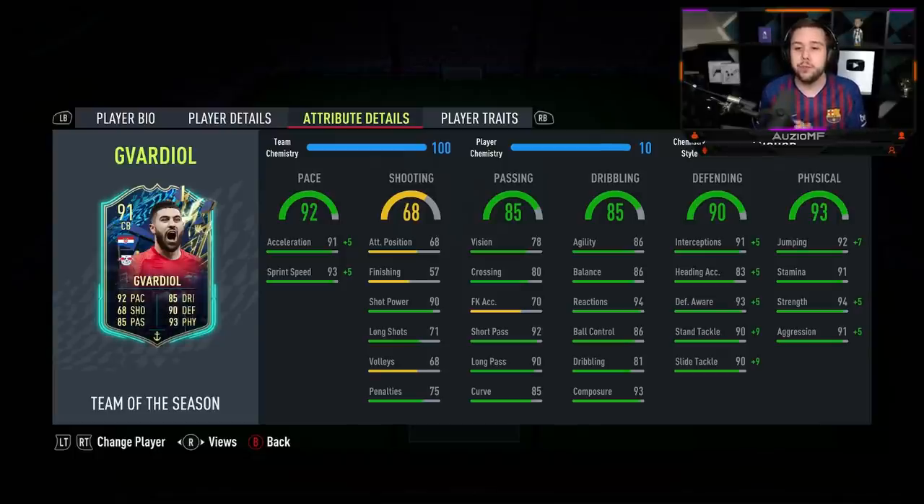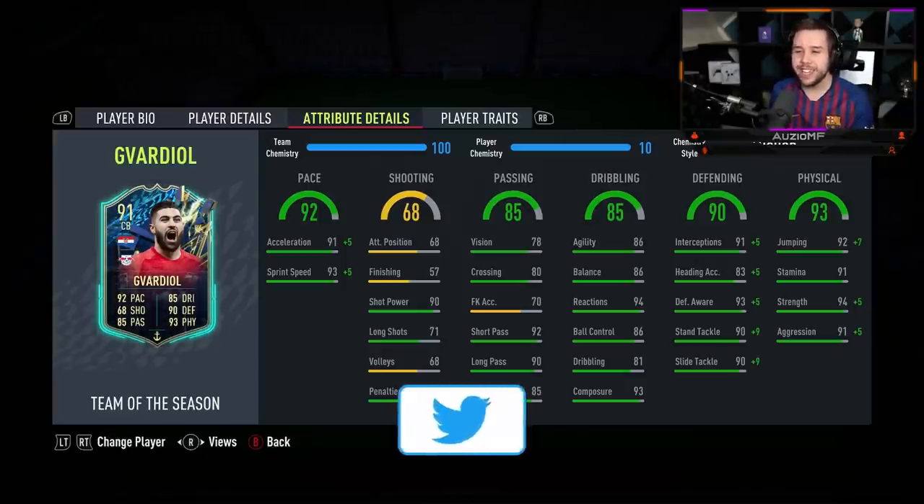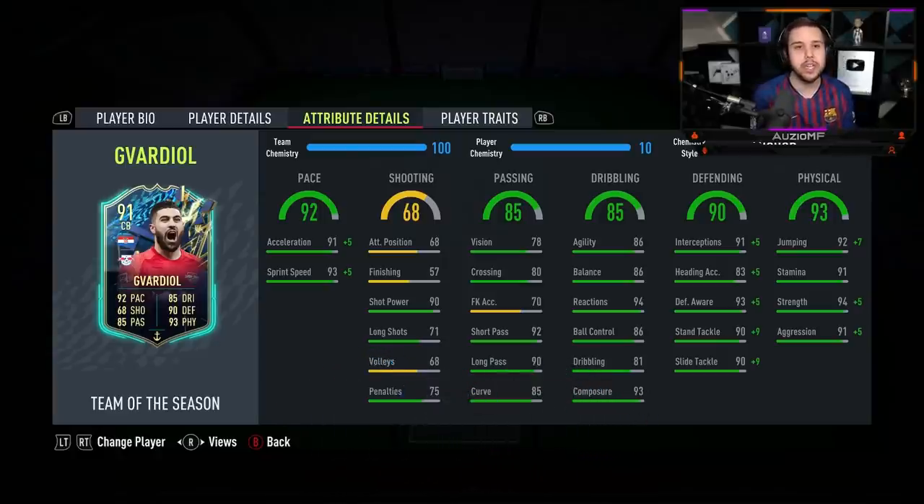Now the chem style — I feel like the most popular is going to be the Anchor, but some people are going to go for the Shadow chem style, and I understand giving him maxed out pace is going to be ridiculous. But does he need it? I don't think he needs it. I feel like the Anchor chem style giving him 96 acceleration and 98 sprint speed is going to be more than enough, but if you want to go for the Shadow, go ahead.